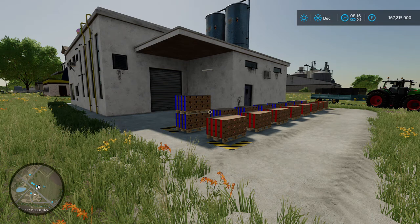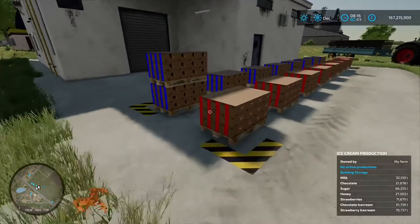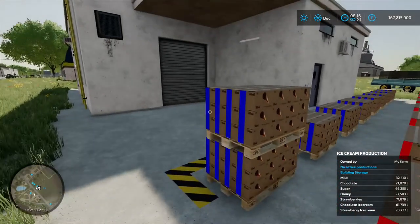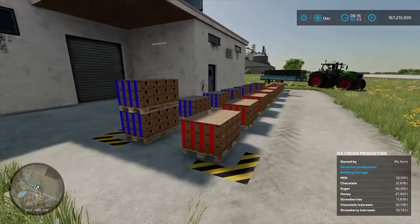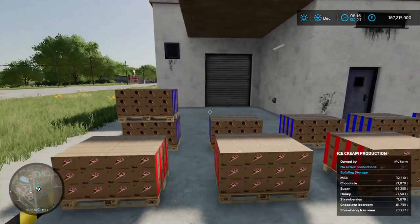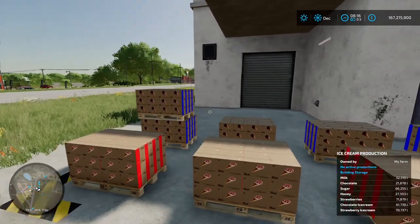We're going to take a look at the ice cream production mod by LSM Team Modding — 8.05 megabytes on the download. The question I want to answer today is: is it worth it? Is it worth putting all your products into this production chain to sell ice cream? We've got a strawberry and a chocolate version, obviously a thousand liters each palette. Are they going to make a difference depending on what they sell for? That's what we're going to look at.